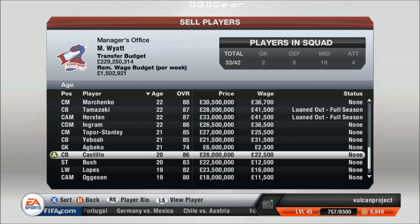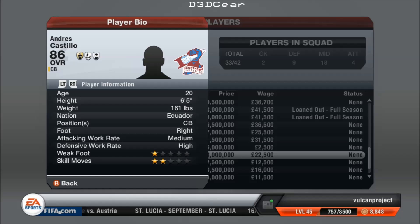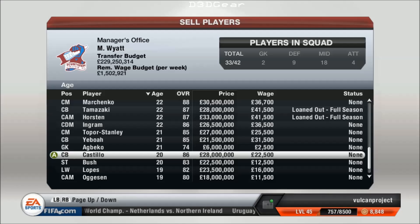This is my next superstar centre back — the next real star I'm going to have in defence. Castillo — he's 20 but he's an 86 already. That's just crazy, to be an 86 at 20 years old in defence. Amazing. His skill stars aren't particularly good, but he's got a high defensive work rate — he's going to be fantastic. I think he'll easily reach 90 within a couple of seasons, which is mad when you think about PK, who starts as an 86 at 25 years old. So he's a match for PK but he's five years younger — which is just berserk.